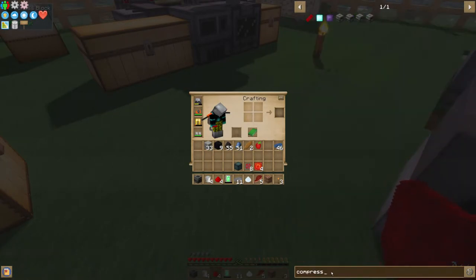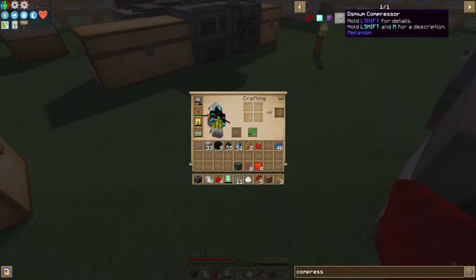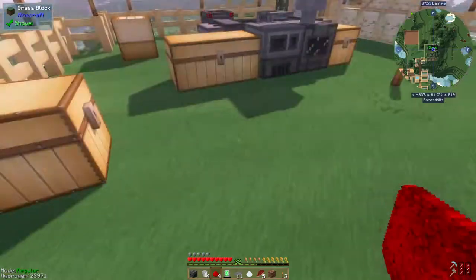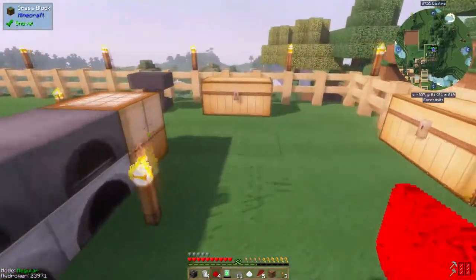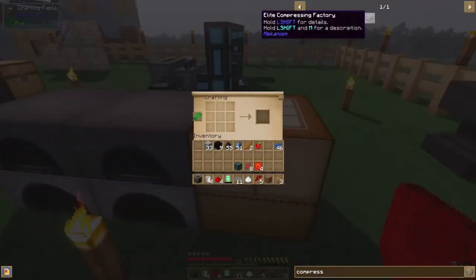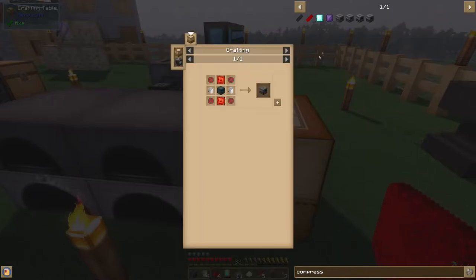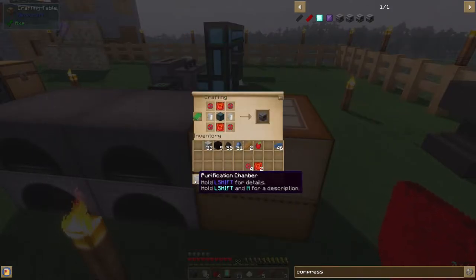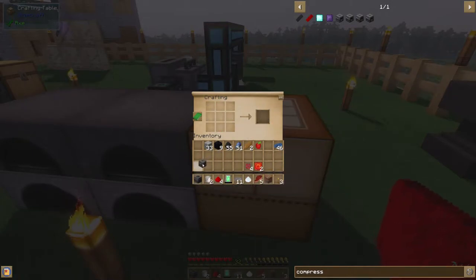The next thing we need to do after completing the crusher is the compressor — that's what we're going to make next. Osmium compressor — okay, so it's going to take these which are almost completely done anyway. Let's go ahead and make the compressor. I already did the basic crafting because you guys have seen me make all this stuff before, so there's no reason to do it twice. There's the compressor.